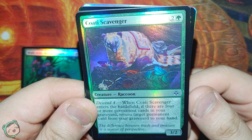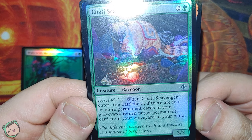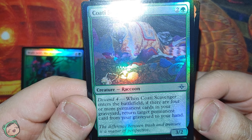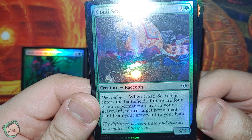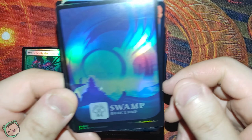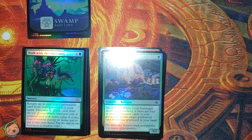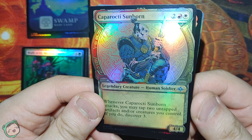Coati Scavenger, Descent four. When this enters the battlefield, if there are four or more permanents in your graveyard, you have to return target permanent card from your graveyard to your hand. Then we got a beautiful swamp, so I guess now we're into the rares.